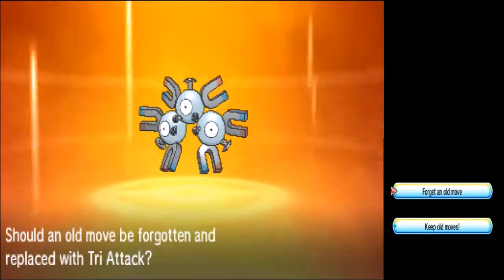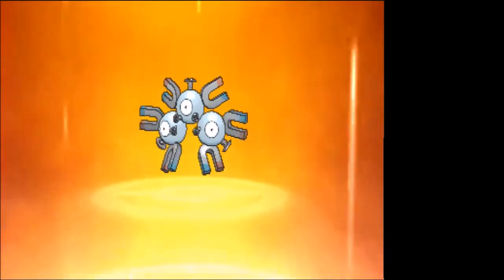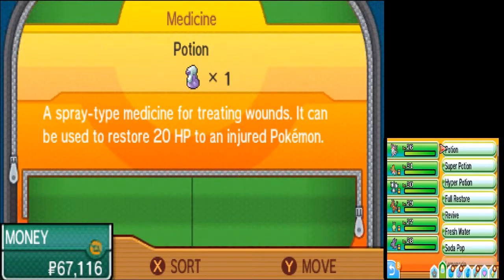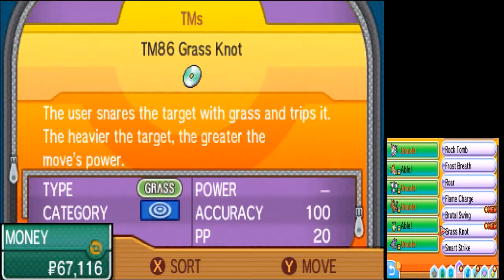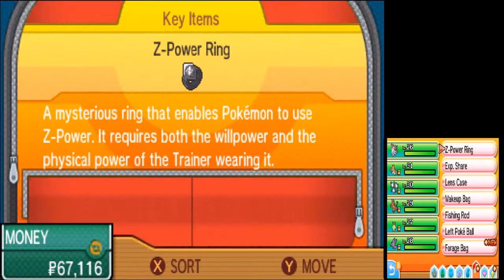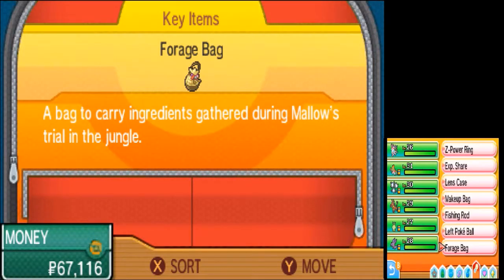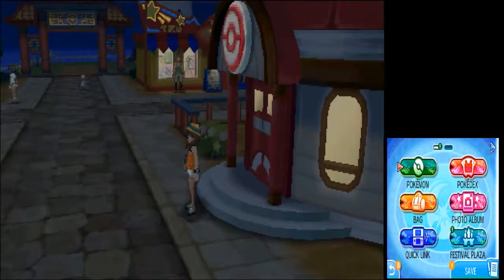I can get Tri-Attack but I don't really want to learn it — I don't have a use for it. Also got Fire and Thunder, and Smart Strike but no one I have can learn that. Here's the Forage Bag from the Lush Forest, and there's the Grassland Z-Crystal.